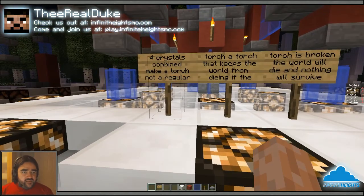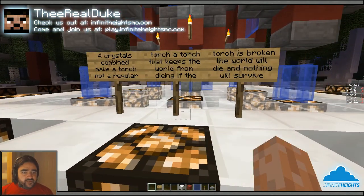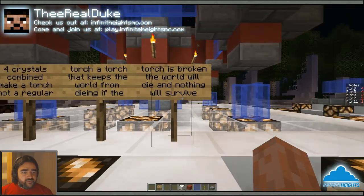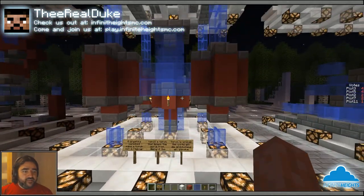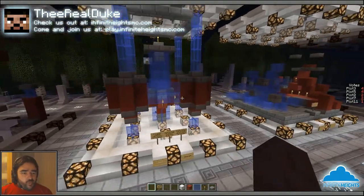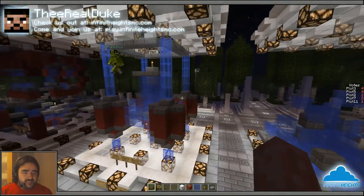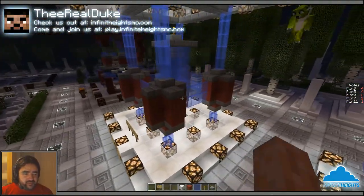Plot number two, we got John Paul B. Four crystals combined make a torch — not a regular torch, a torch that keeps the world from dying. If the torch is broken, the world will die and nothing will survive. I feel like this is a design that Slix could get into. I voted for this.